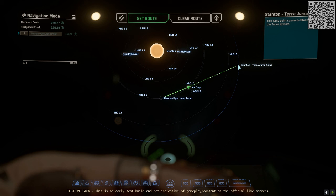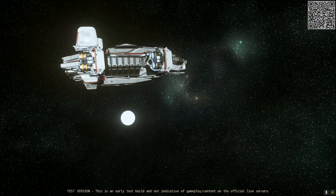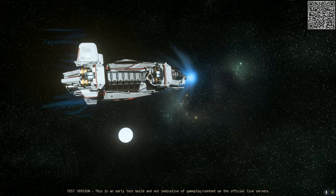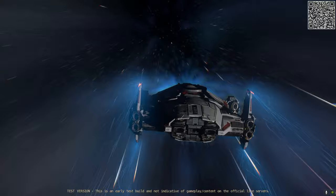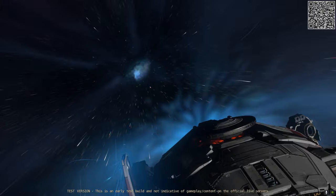I figured the Terra jump point would make a nice first stop, sitting just outside of MicroTech's orbit. I'd be joined in comms by Nursemen, and an interesting aspect of these new jump points is their orbits — with two of them outside the previous boundaries of the Stanton system and none of them sharing the orbital plane of planets.